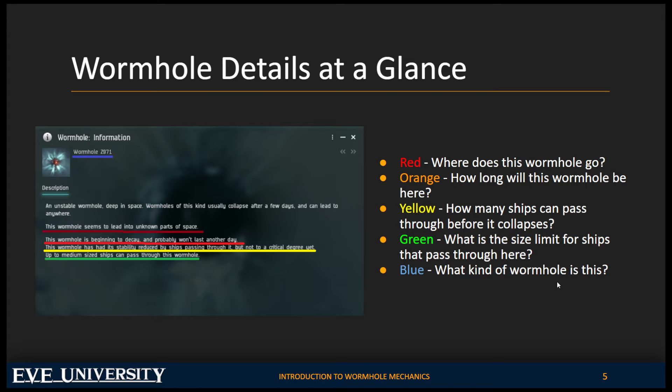Underlined in blue, the text says 'Wormhole Z971.' This tells us two things: first, that this is the front side of the wormhole — imagine it like the numbered door of a hotel room. If you are just wormhole diving, it doesn't particularly matter whether you have the front or back side when jumping from K-space into J-space. But if you plan to live in wormhole space, it's good to pay attention to which side you're looking at, because it can tell you whether the wormhole is a static.